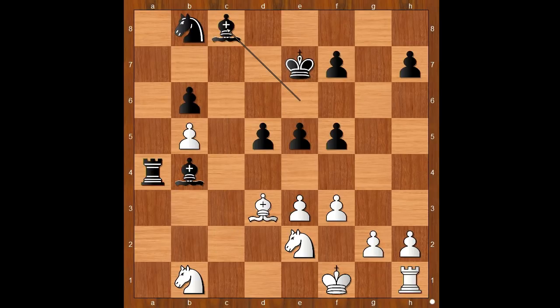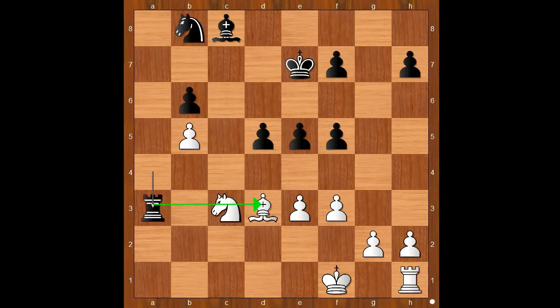Bishop takes Rook. Knight from e to c3. Bishop takes Knight. Knight takes Bishop, attacking the Rook. Rook to a3.